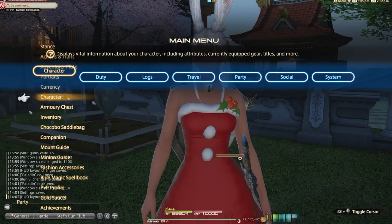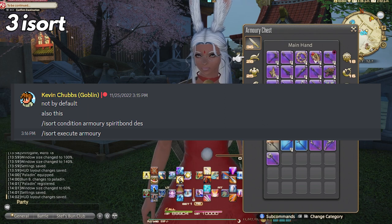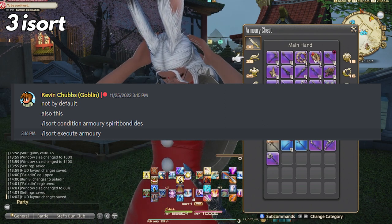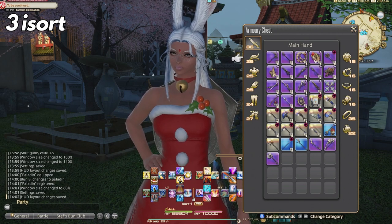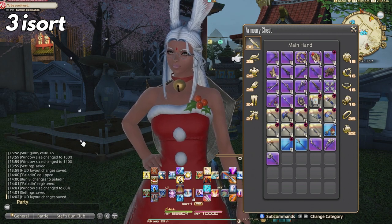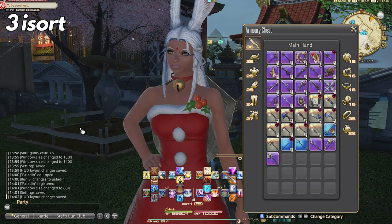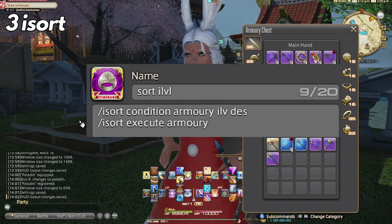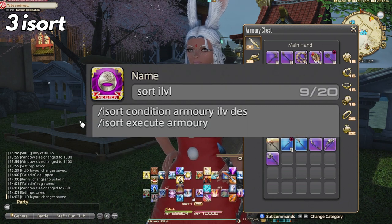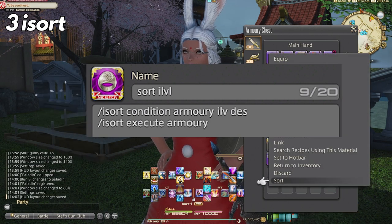My most recently favored macro, number three: thanks to a Patreon member Kevin McChubbs in my Discord who shared the /isort macro with me last month. I was skeptical at first, but I realized it's very effective for armory situations. I use it primarily for two main reasons — one being item level descending, which sorts from highest item level to lowest. This is very important with all the relic farming I've been doing.